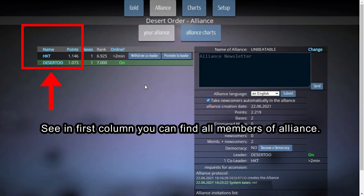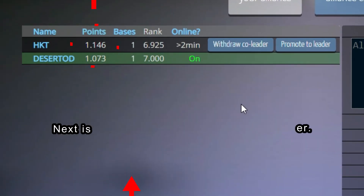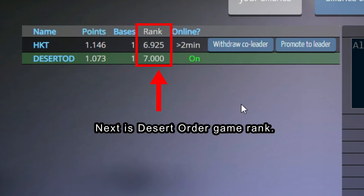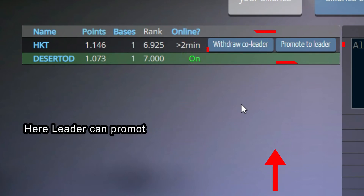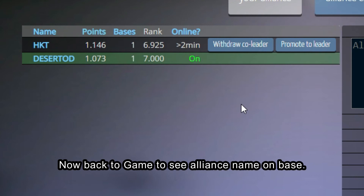In the first column you can find all members of the alliance. The next column shows military points of each member, followed by number of bases acquired, desert order, game rank, and online status of players. The leader can promote or demote any player to co-leader. Now back to the game to see the alliance name on the base.